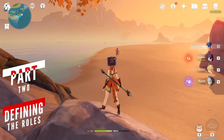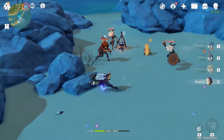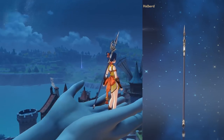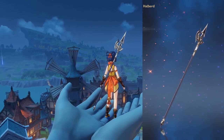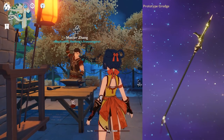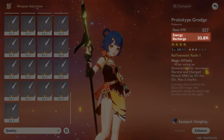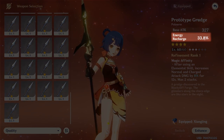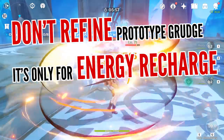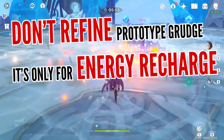When it comes to weapons, there are a number of options to consider. If you're only interested in making her a support, the Halberd is an excellent option since the attack it provides will make her skills stronger. But if you're ready to make a bigger investment, you can get the Prototype Grudge from the blacksmith. It gives a large energy recharge bonus, meaning you'll be able to activate your Pyronado more often, although it's not recommended to refine the weapon since its only purpose is to create more bursts.